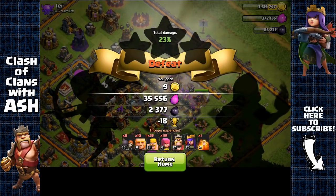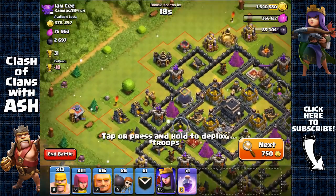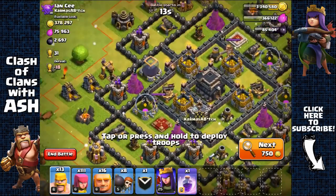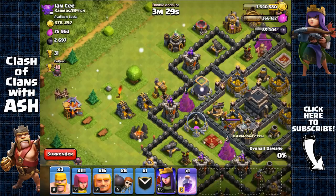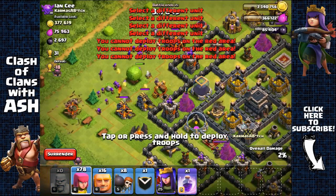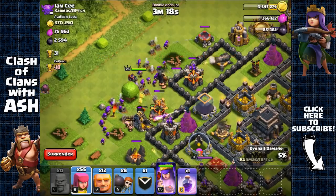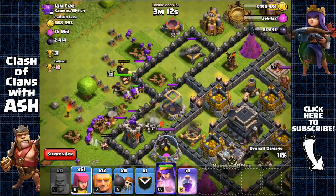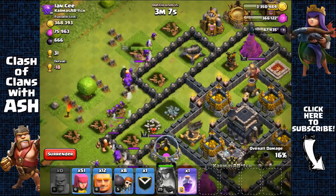Pretty easy Dark Elixir storage right here. Clan castle is right there — trying to get the storage without triggering it using the Archer Queen's 5-tile range. Spreading a bunch of archers and using a few giants to shield the Archer Queen. She's targeting the elixir storage — perfect. Dark Elixir storage targeted and heading out, not going for anything else. Cost 18 trophies — worth it for 2,000 Dark Elixir.